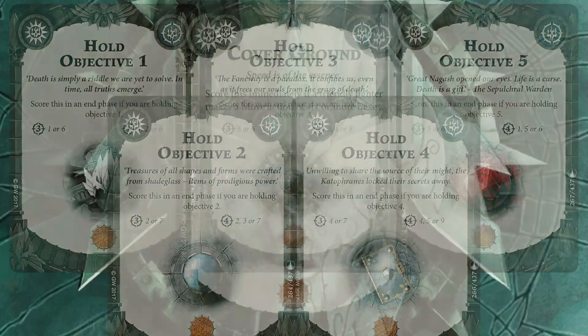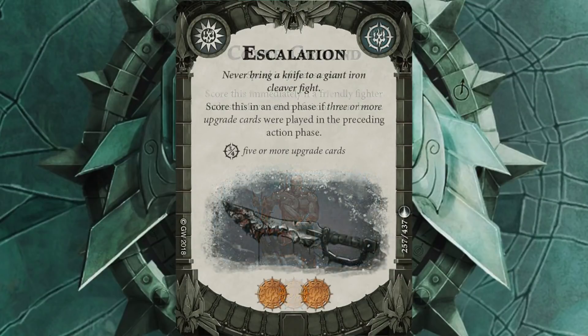The next card I've picked is Cover Ground. For Skaven, if I can get a plus-one move, a sprint off, or a Sudden Skittering, this card will be a winner — an instant win and mid-turn glory. Always worth it. Next one is Escalation. This is two glory and I think it's nearly always going to be a given in my deck. If you're doing well you're buying loads of upgrades; if you're doing badly, hopefully your opponent will be doing well and buying loads of upgrades. Either way you can get two glory out of it.